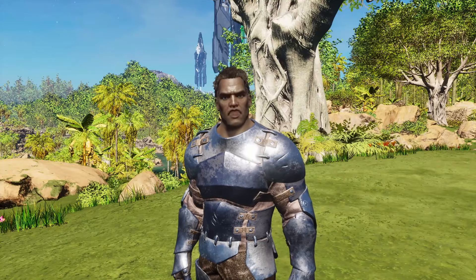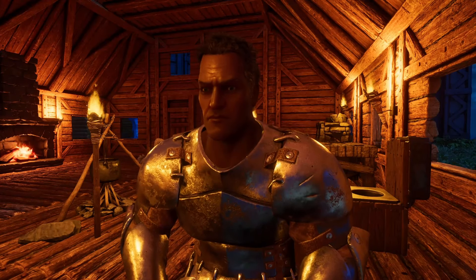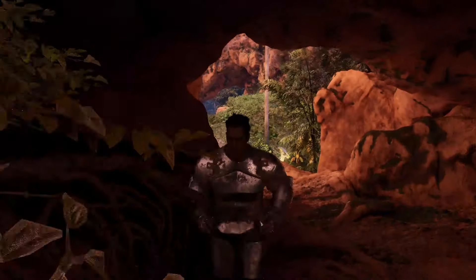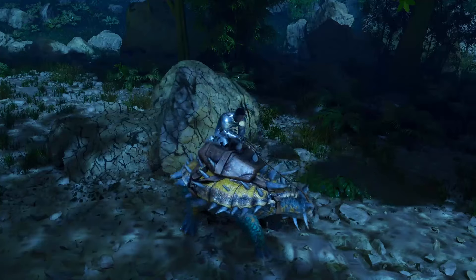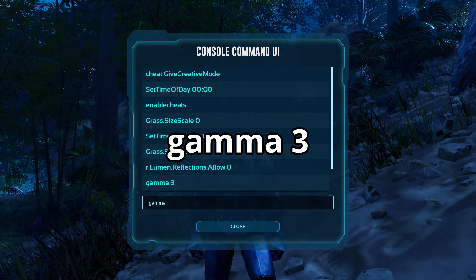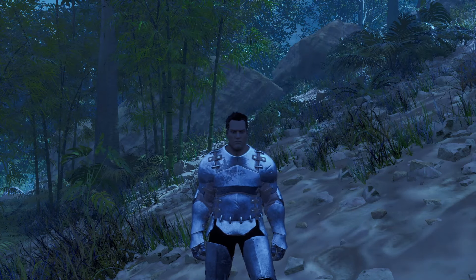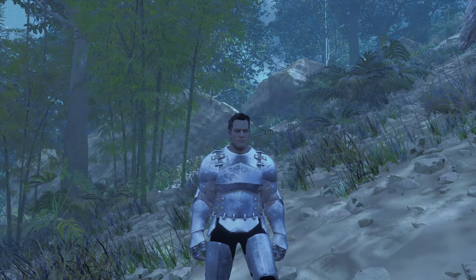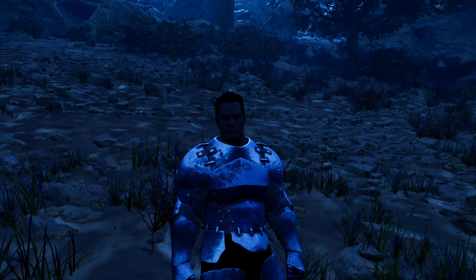If you want your Ark to look as bad as mine, use the following commands. You don't leave your base at night because it's far too dangerous. When you enter caves, you can see your hand in front of your eyes. Everyone else farms at night, but you have to sit in your base and wait until the sun rises. With gamma 3, you can increase the brightness of the game so that it is also bright during night time. In very dark places, you can also set your gamma to 4. If you want to undo the command, simply set it to gamma 2, which is the default value and therefore resets the setting.